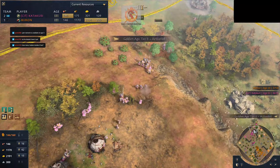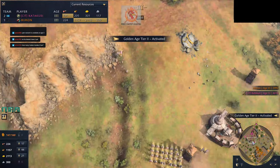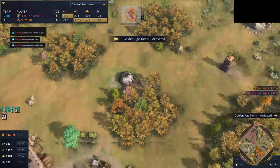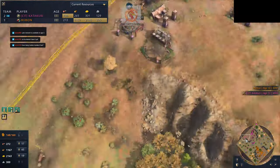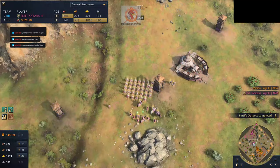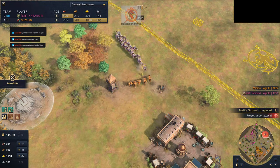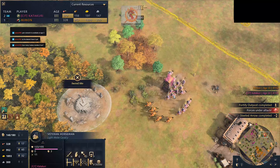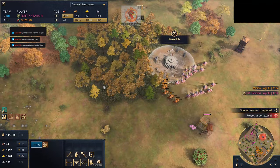Look along the trade route — 1, 2, 3, 4, 5, 6, 7, 8, 9, 10, 11 traders. Wait, the trade route is split — some going that way, some going that way. Chasing horsemen. Keep in mind these are veteran horsemen against Feudal Age horsemen, so they will tear apart their counterparts.